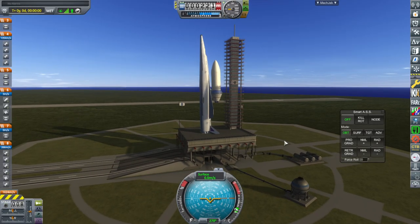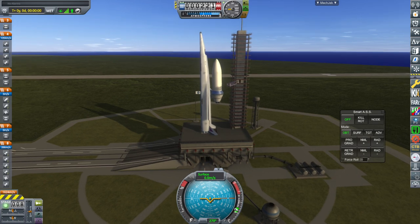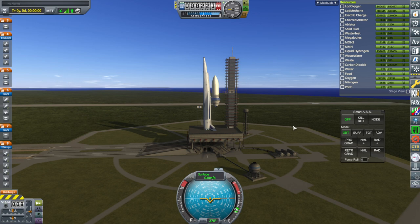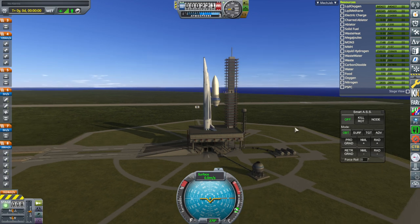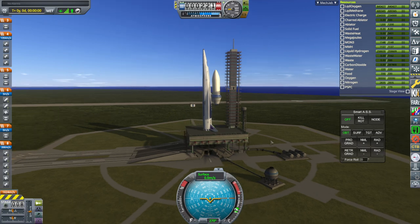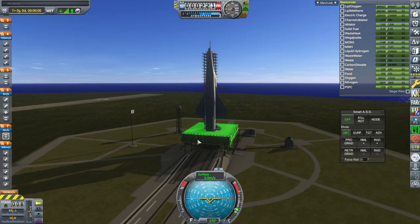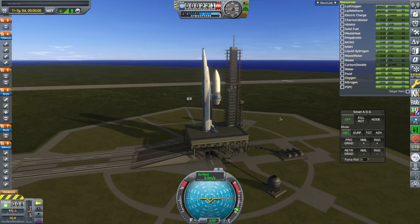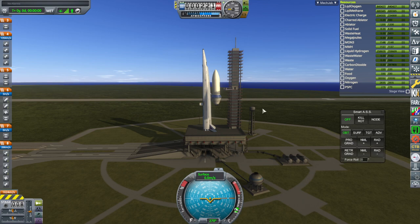It looks like that toggle is exactly what I wanted - it's nice and firm on the launch pad. Maybe things won't release properly? But we're not actually releasing launch clamps here. The launch clamps are only holding the launch platform, and the launch platform is what's holding the rocket. Maybe that's a complication - who knows.